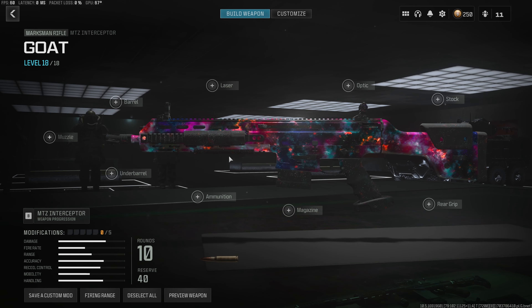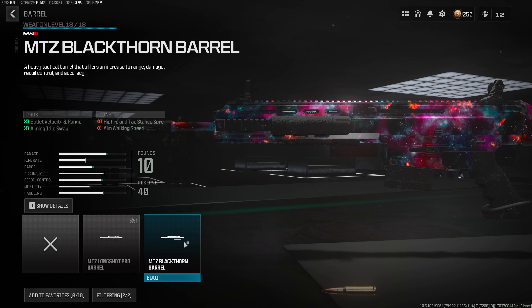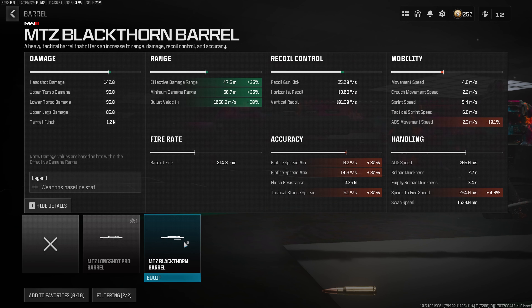Jumping straight into the first attachment for the meta MTZ Interceptor build, we want to start with the Blackthorn Barrel, which gives us a pretty big buff to our damage range and recoil control. As you can see in the more detailed stats, 25% to both the effective and minimum damage range, as well as a 30% increase to our bullet velocity, which is going to get us a lot closer to hitscan.